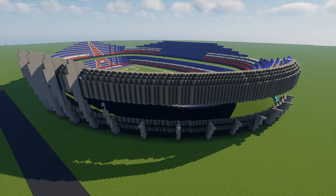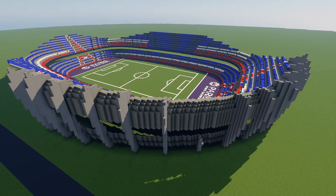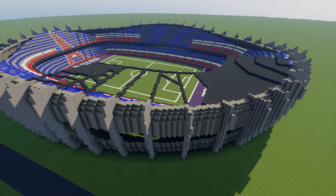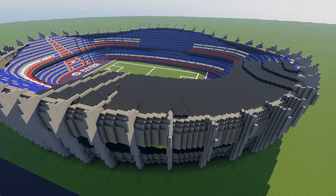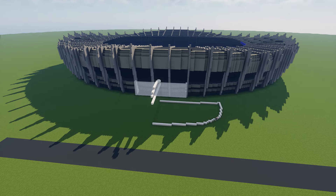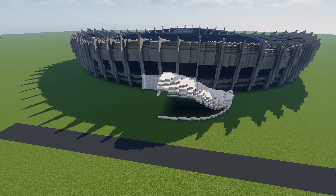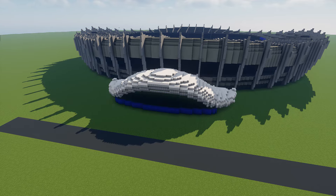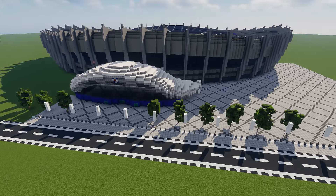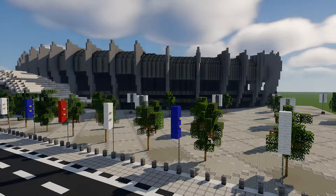The Parc des Princes is a unique stadium — it's got these fins on the outside going all the way around, which is a really nice touch. It's got a gray sort of look with an overhang so you don't get sunburned watching soccer slash football — I'll be saying soccer slash football for this entire video. I'm detailing the front area and surrounding plazas, which aren't accurate to real life but are my own touch to connect the stadiums into the world.